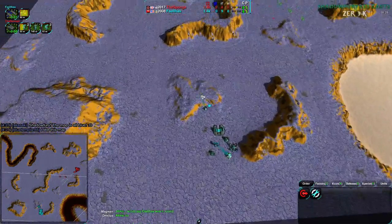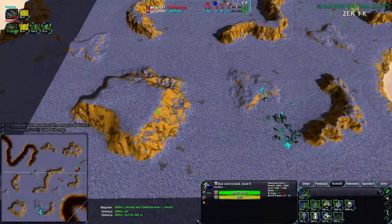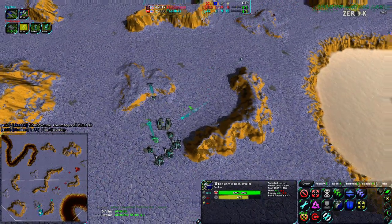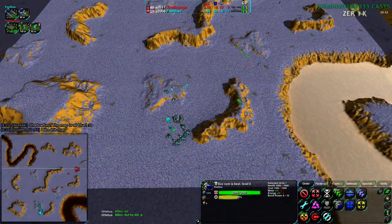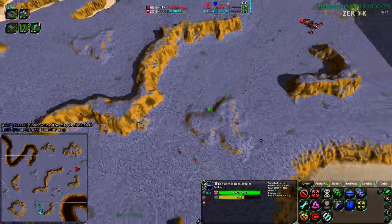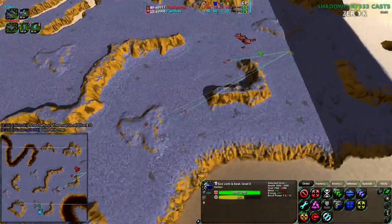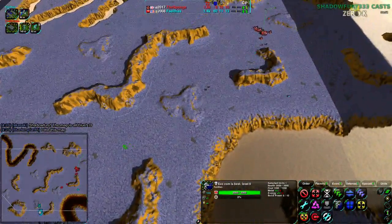That's a huge amount of power - the minimum on that hill is about 0.8. Even the small ridges next to the bases are good for a line of wind generators. In a 1v1 like this you're not going to run out of space quickly. That's one advantage Faelthas has given the map geometry, though Faelthas is in a slightly less defensible position and both players are fairly forward.